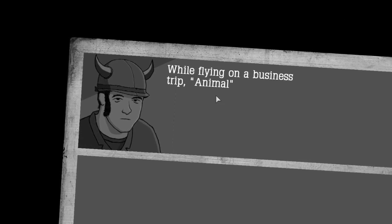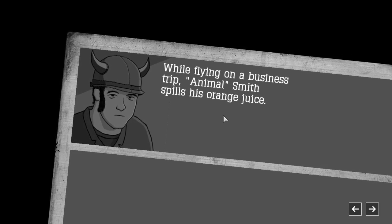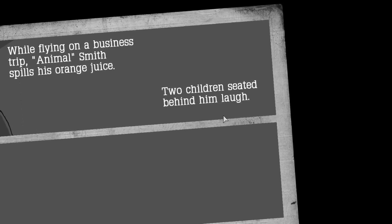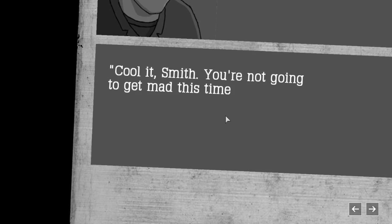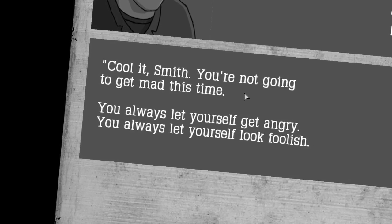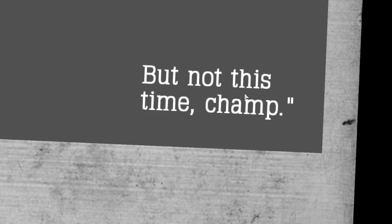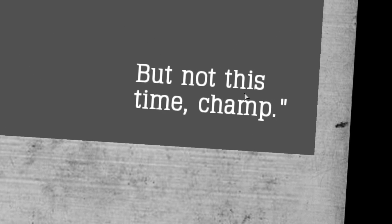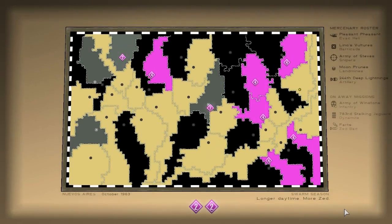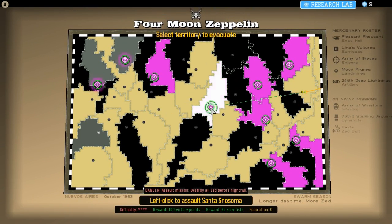Nice comic. Flying on a business trip, Animal Smith spills his orange juice. What a klutz. Two children seated behind him laugh. Oh, those bastards - you should never laugh at someone. Cool it, Smith - going to get mad this time. You always let yourself get angry, you always let yourself look foolish. God, this guy's got issues. But not this time. Champ. See that? Just a quiet little word with yourself and you can overcome all sorts of difficulties. Christ almighty, look at that.